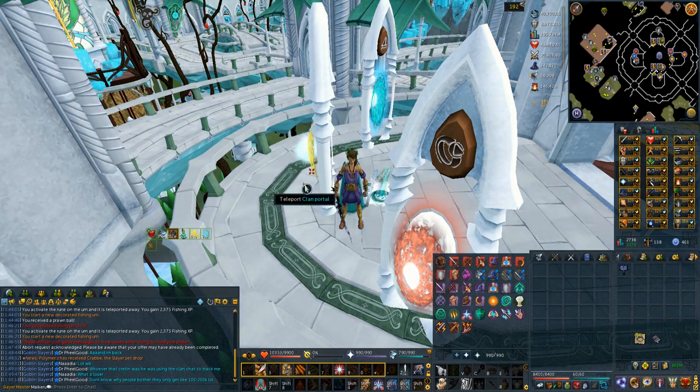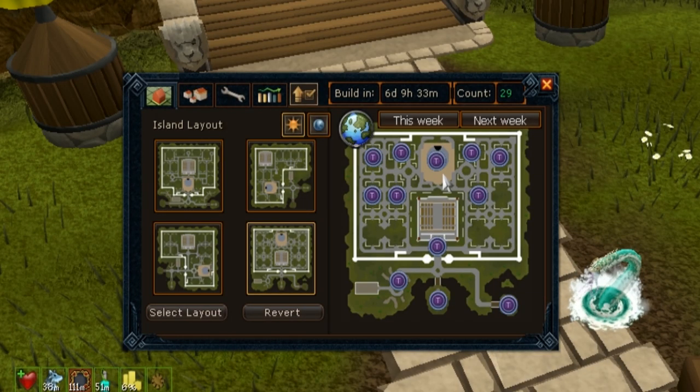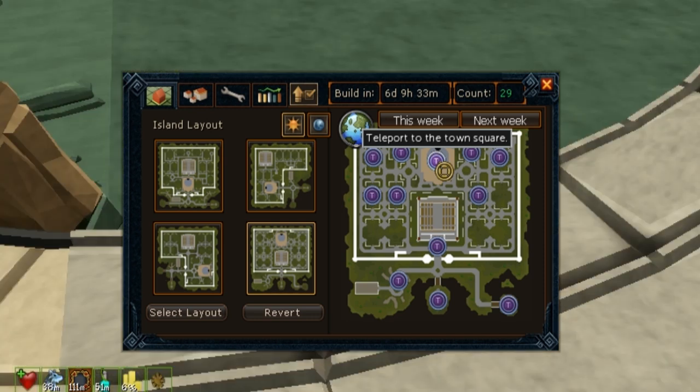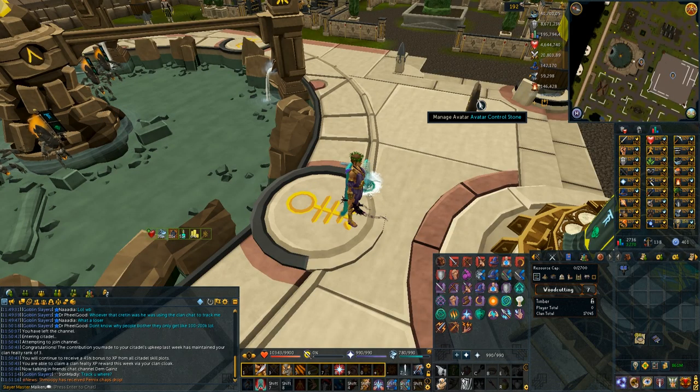Once you get to the portal, right-click, quick teleport, clan portal, and you're in your citadel. Once you're in your clan citadel, click the citadel information on your mini-map. From here, go to your town square where the avatars are. The avatars are still here, but to get your avatar buff you need to go to the avatar control stone.